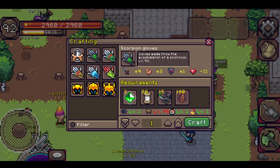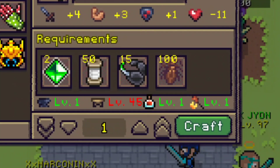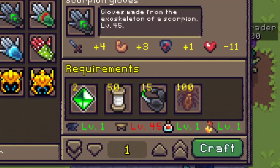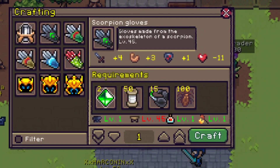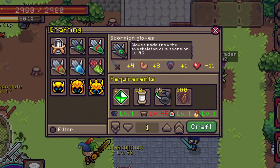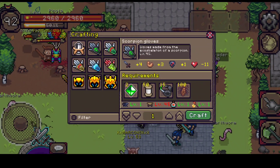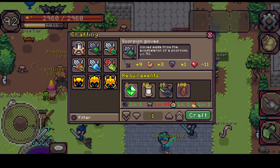The first one is Scorpion Gloves. Scorpion Gloves is level 45 and requires level 45 of your wood carving skill. The requirements are very easy to find — it needs emerald, which we talked about in the last video. Emerald can be obtained from digging using a golemite spade or ancient spade, from treasure chests, or you can just buy it from another player. It only costs around 100,000 gold each and you need two, so 200,000 gold total.